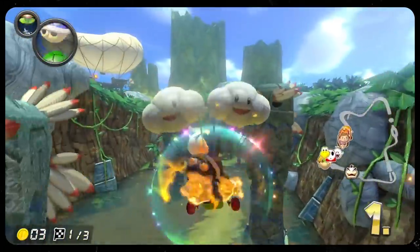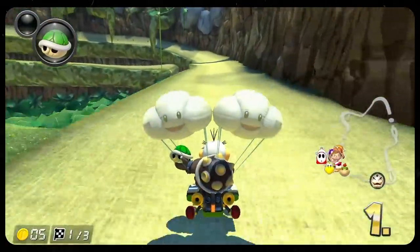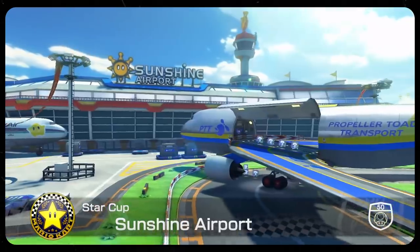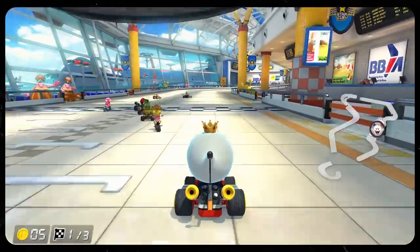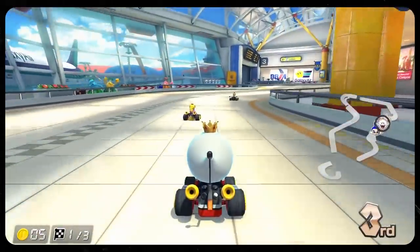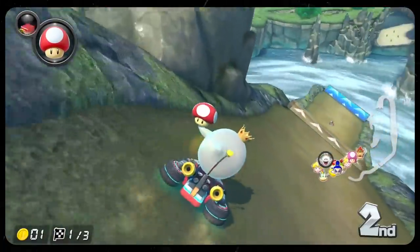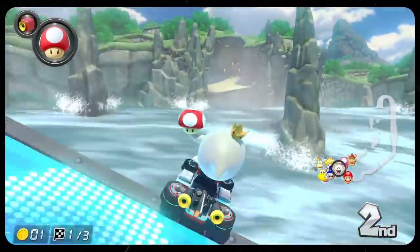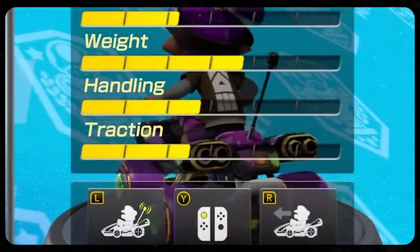Heck, even Lakitu's caught some serious helicopter parenting habits, not even letting you drive in reverse in more recent Mario Kart titles. But to me, one of the most compelling bits of accessibility added in Mario Kart 8's Deluxe Edition was the inclusion of smart steering, indicated by a flashy yellow antenna springing right up from your back bumper. This mode does exactly what it says on the tin and provides an extra helping hand for staying on track to racers that might need it. While at face value this seems like a pretty harmless handicap option, this mechanic did catch some flack for auto-defaulting to on.